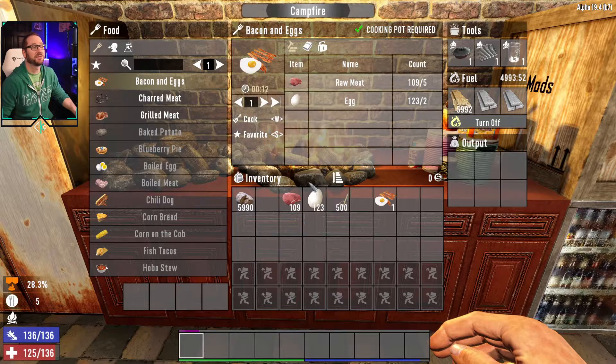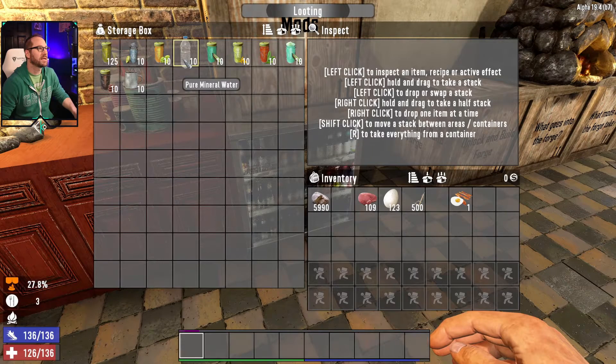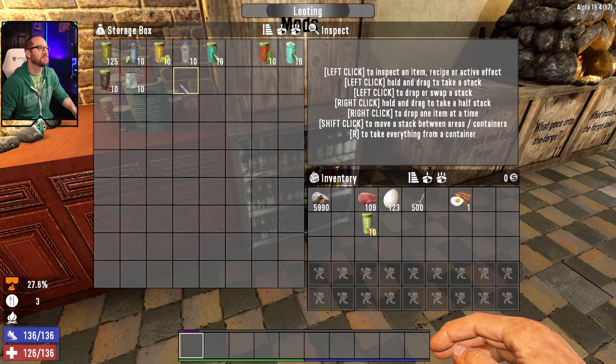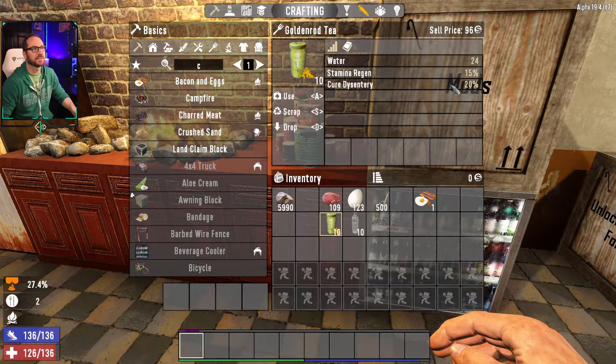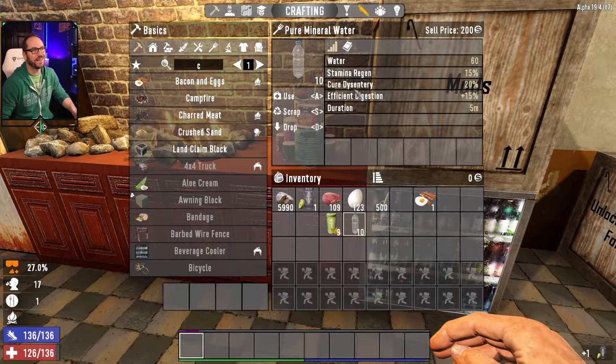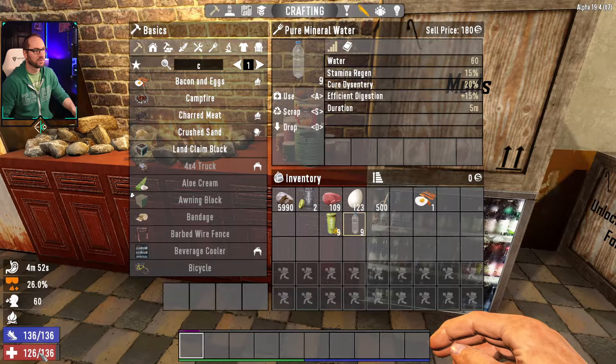There's something that can help your food last a little bit longer — the concept of efficient digestion — and there are some drinks that'll help you with that. Goldenrod tea is going to help with dysentery, and pure mineral water also has the effect to cure dysentery, plus it gives you efficient digestion. For the five minutes that it lasts, any time you're regenning your stamina — which would typically cause you to lose more food — you're going to lose 15% less, so it just allows your food to last a little bit longer.